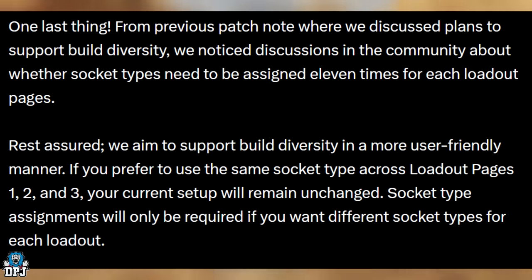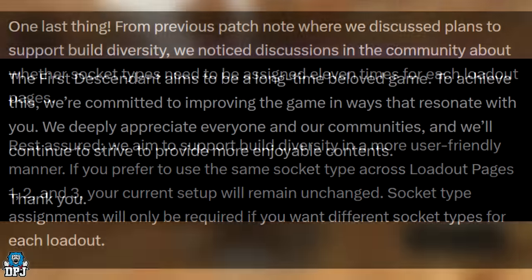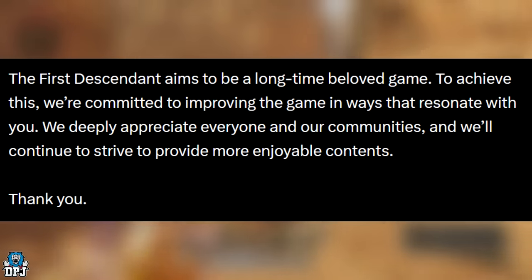The problem is that applying socket types to module slots requires grinding back to level 40 from zero, which is incredibly repetitive and boring. Almost every player is sick of leveling up in the bunny cave for hours on end. Maybe when you apply module socket types it should only drop you down 20 levels instead of resetting to level zero. We'll have to wait and see as they further explain what they mean — it's a bit confusing.